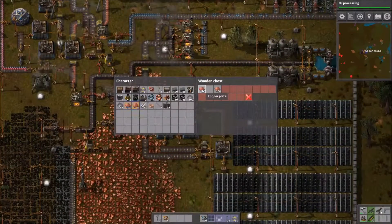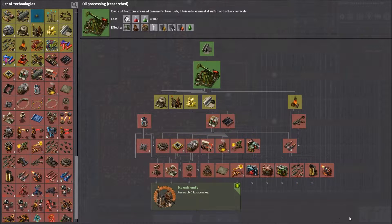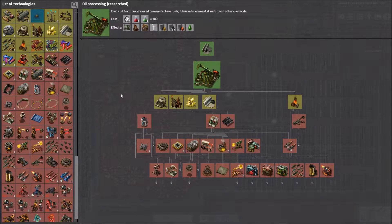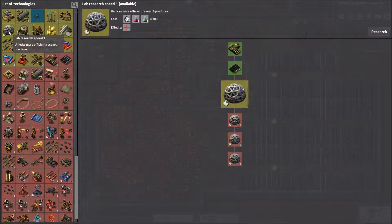We have a ton of copper though. Eco-unfriendly — yes, I know, but I need to do this. I wanted to do eco-friendly but can't do that yet. I need to do plastic, and I need oil for that. This is gonna be very dangerous to me.